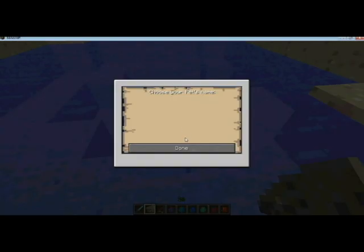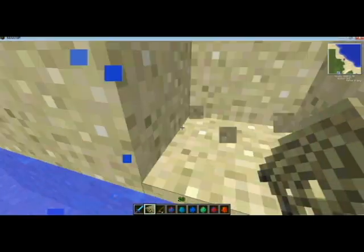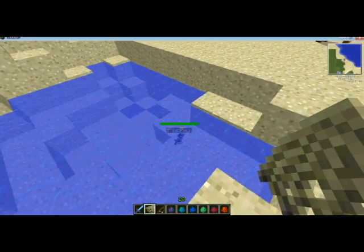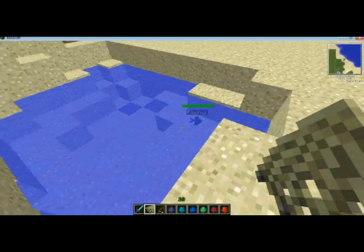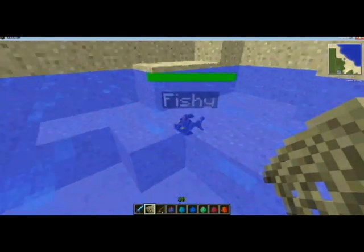That kind of tames them and you can run and place them in another area of water. And now that's an easy way to tame your fishy. So instead of having fishbowls, you can now have like a little aquarium in your backyard full of little fish or medium fish. But you can still put them in fishbowls — the fishbowls are still a little buggy.